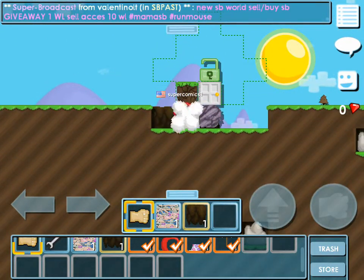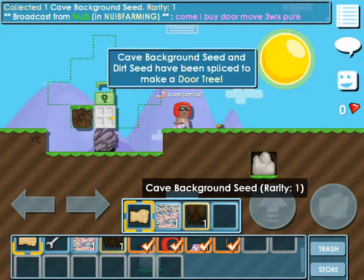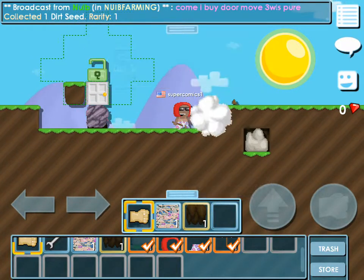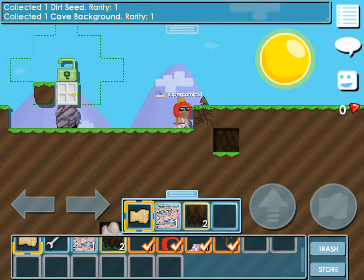I have another account that I started off new just to get some tips. Now we're going to make a door. We're going to do a little splicing. I need some dirt, and we're going to collect some supplies. Rocks are very valuable — you can make all kinds of stuff with them.